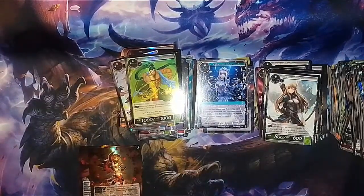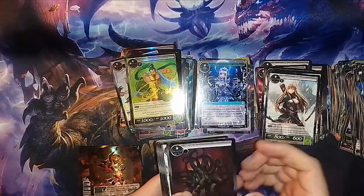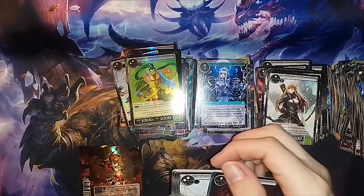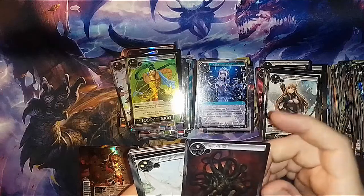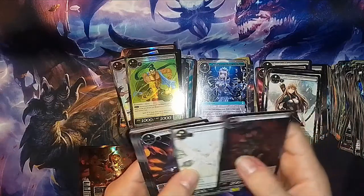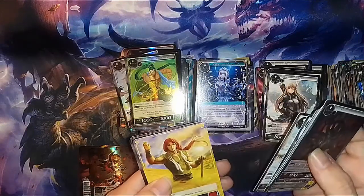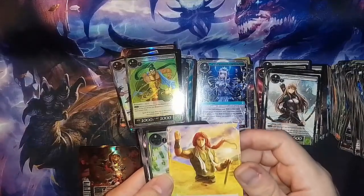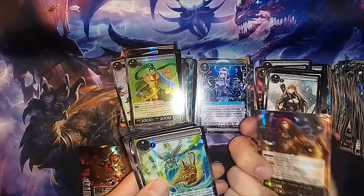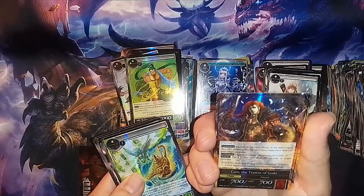Last pack, here we go. One of the cards is damaged — it's all bent. Luckily it's just a common, a black goat. Wind Spirit, Mind of Gravity, Rock, Steel Grimia, Speaker of Creation. A ruler — Apostle of Creation. Cain! We got Cain, another J-Ruler.